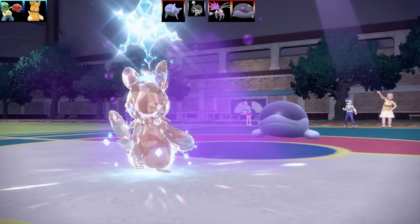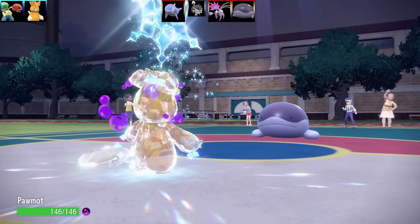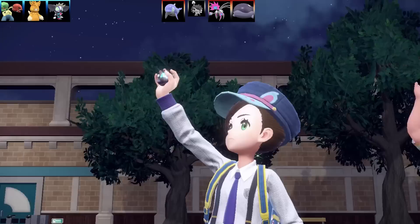So when you go for Revival Blessing, it brings back a fainted Pokemon to 50% health — it's a very, very powerful move, but you only have one PP. With Leppa Berry, that actually gives you two chances of using that move, which is kind of nice. There's no way in this wide world I'm going to be able to get around Clodsire — it's simply too bulky. So I'm going to have to swap and use another option.